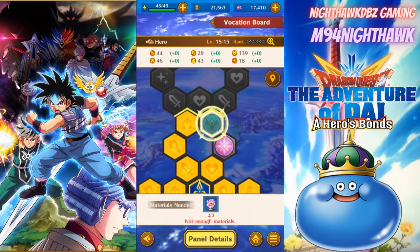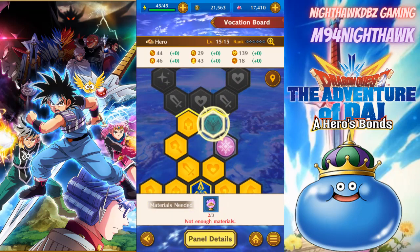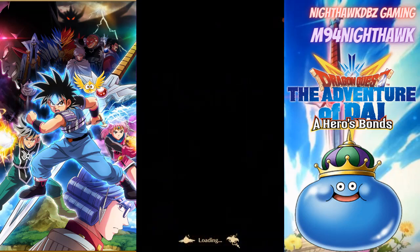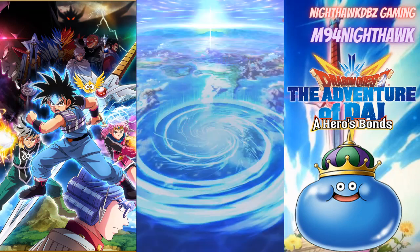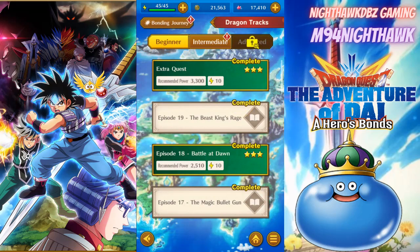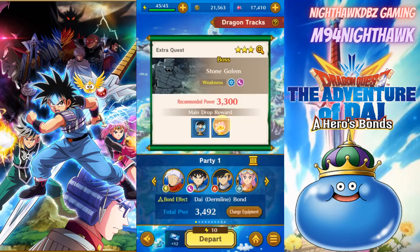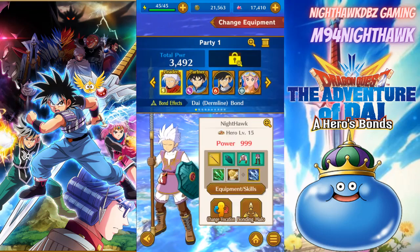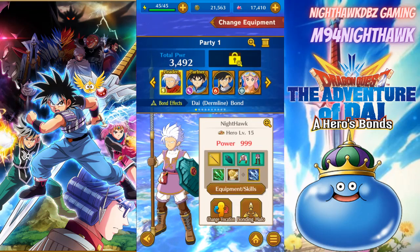There is stuff you may need to get - right here there's like a crystal. For that crystal, if you go into your story event and go to Dragon's Track Chapter 1, Beginning Mission, it's the last extra quest - it's a drop reward. That's how you level up your character. My character is level 15, power 999.